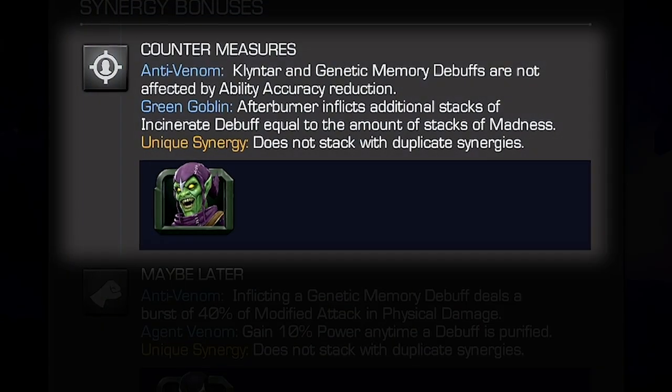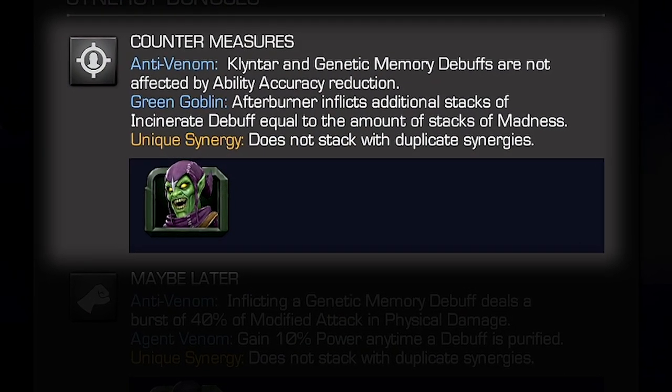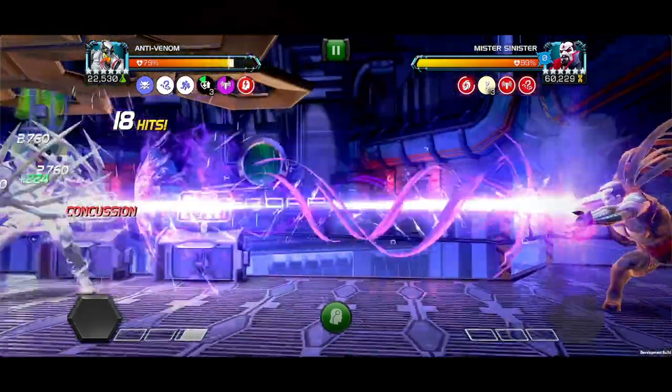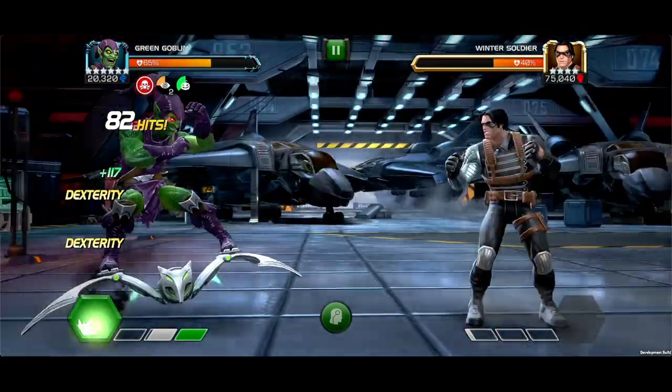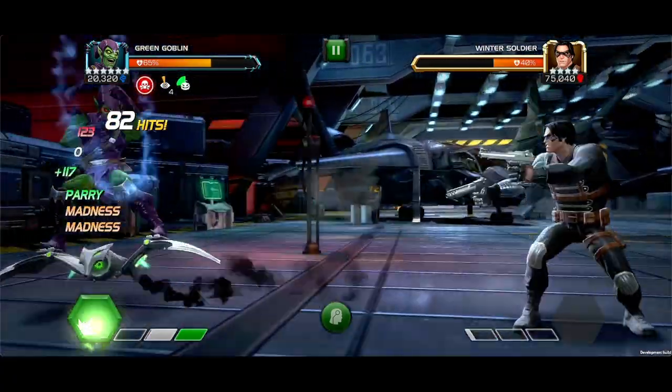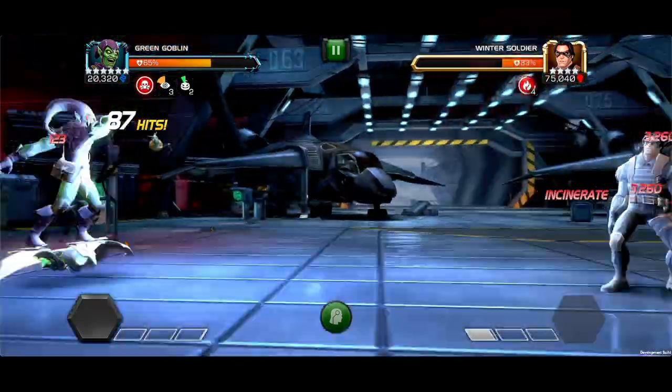Countermeasures: With Green Goblin on the team, Anti-Venom's Klyntar and Genetic Memory debuffs are not affected by ability accuracy reduction, allowing you to expand his effectiveness across the battle realm. With Green Goblin, for each stack of Madness, After Burner inflicts additional Incinerate debuffs equal to the amount of Madness.